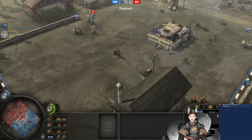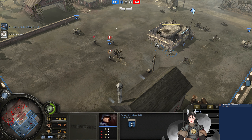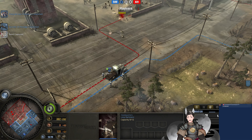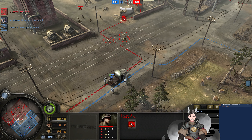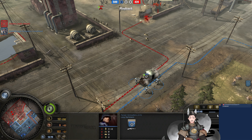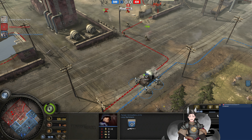Does he have base healing? This squad is pretty low on health — he's at four kills. Yeah, he does have base healing. Finds the Flame Engineer — very nice. Can't let that guy get close. The Americans are seizing territory from us.